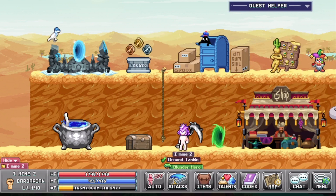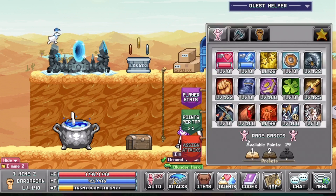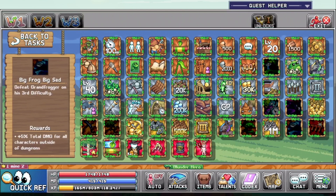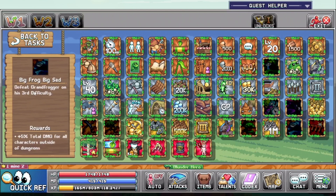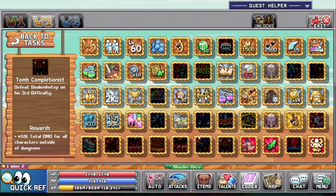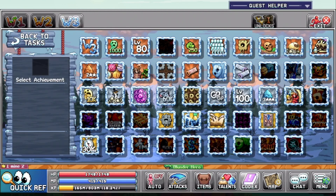He also added 15 new achievements which are related to dungeons. We have some that require killing Grandfather Frogger the first, second, and third time — I have done this in the past but apparently I need to do this actively again to get them. The same goes for world 2 — you will need to kill the snake and totem in level 1, level 2, and level 3 difficulty. You can check those out in your achievement board which has already been updated.